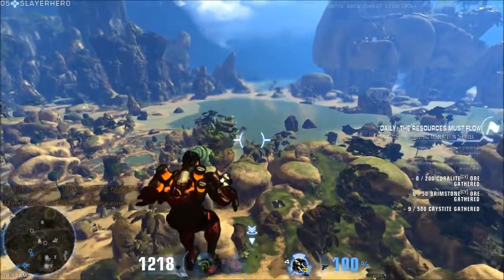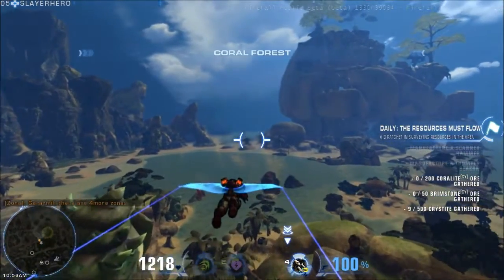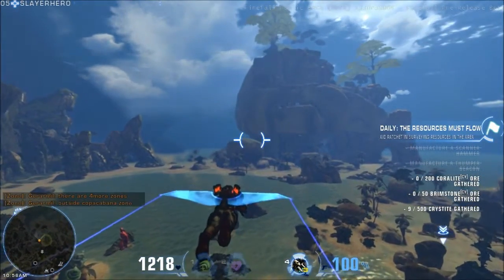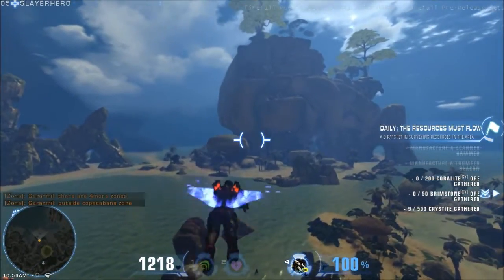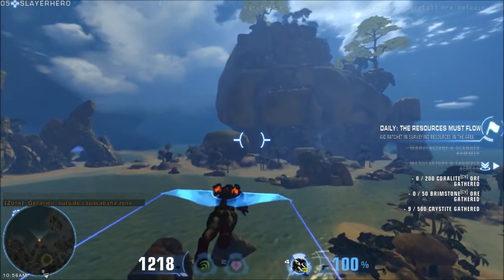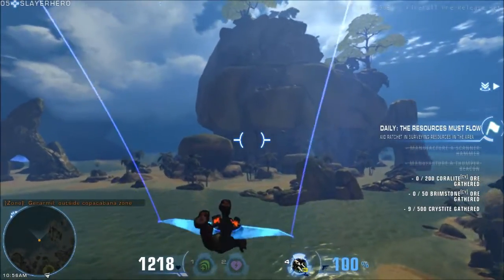Then you move over the gliding icon and get launched in the air. Press space to begin gliding. When the glide trail marks run out, press space again to boost. Keep doing so, making sure you don't plunge into the ocean, or you will die, as I found out the hard way.